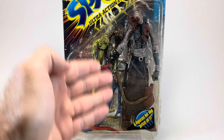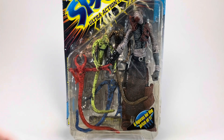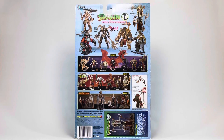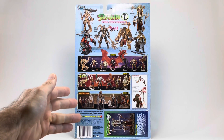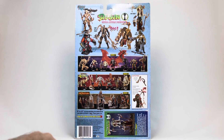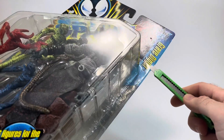Of course, in the box you do get the Gravedigger himself, his little minions, and a ton of gear back here behind him. Here on the back of the box, you can see all the figures in Series 8, as well as several other lines and the Gravedigger's file card, which we'll get to in a little bit. But now it's time to gut this package and get the Gravedigger out.